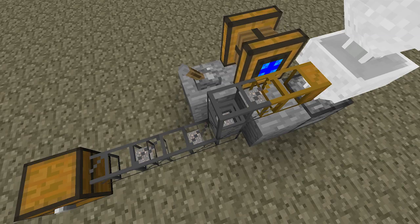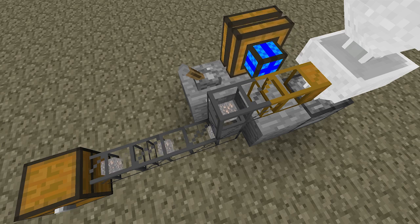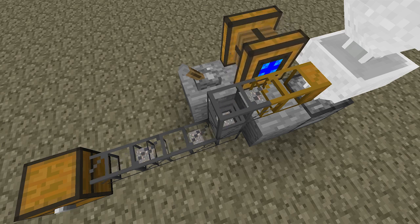Items can be automatically extracted from the hopper using a wooden transport pipe connected to an engine, the same way items can be extracted from chests.